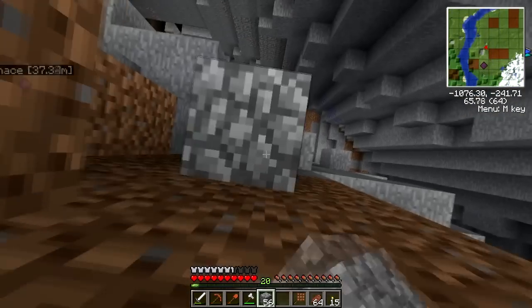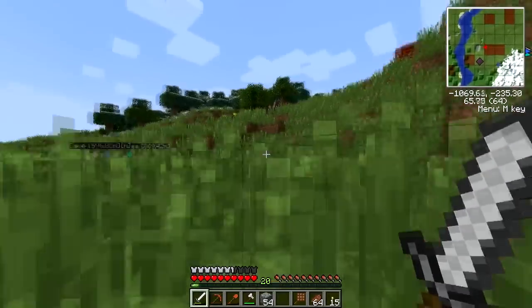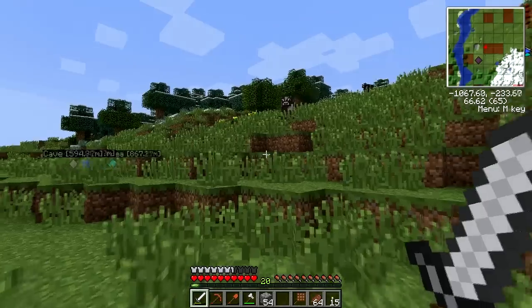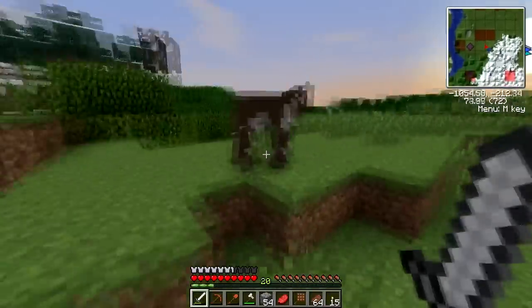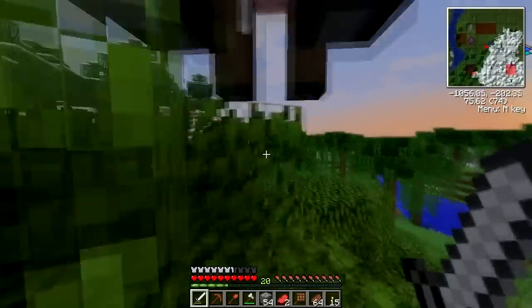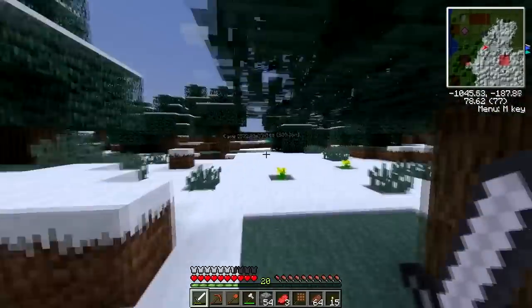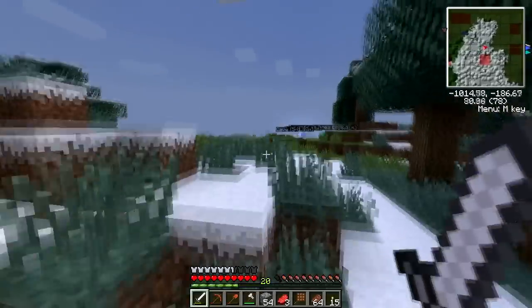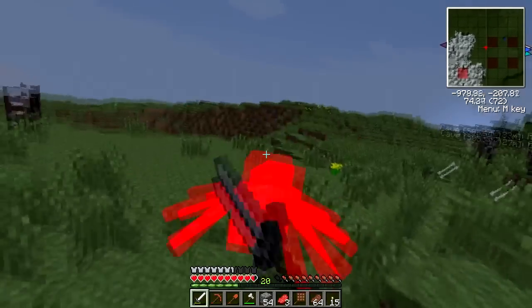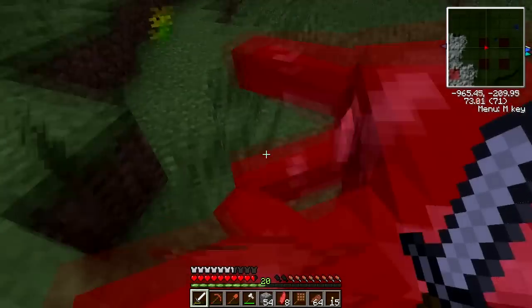Alright guys, I feel we have a pretty decent haul. Got a good amount of iron, even some gold, redstone, and a solid amount of copper and tin — hopefully enough to get our little area set up. I'm going to start heading home. If you look at the minimap, you can see red squares on there now — those are slime chunks. I didn't know you could turn on that option in the minimap. So now we know what chunks slimes will spawn in.